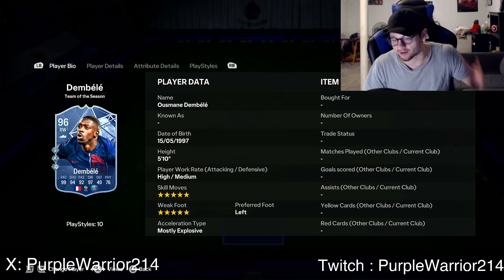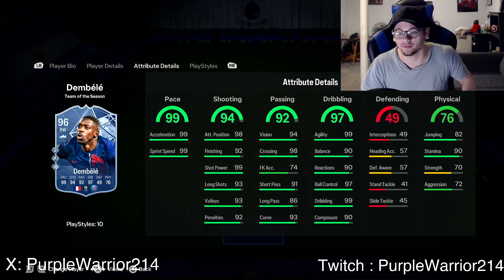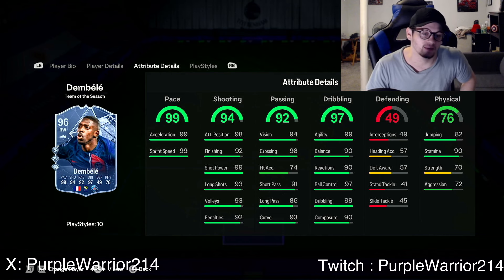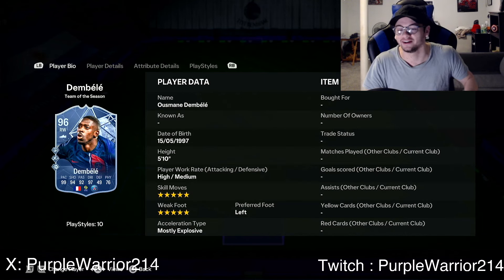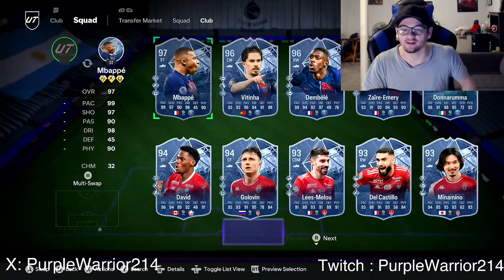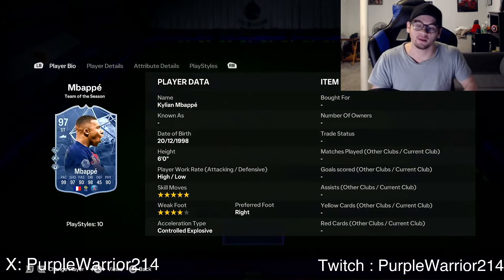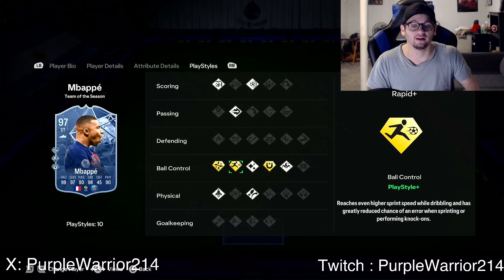Dembele — as usual — has Rapid, Ping Pass, and Finesse. Amazing play style pluses. Literally 99 pace, amazing dribbling, amazing passing, amazing shooting, 99 shot power. They boosted his physicals as much as they can but Dembele is definitely not a physical type player. This card is going to be multiple millions of coins — crazy card for Dembele.